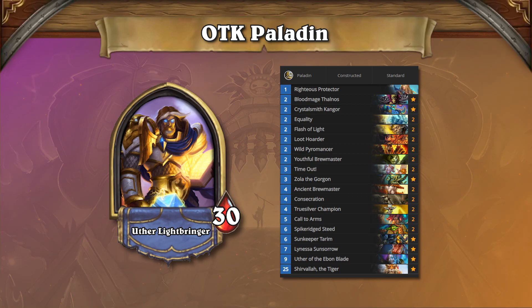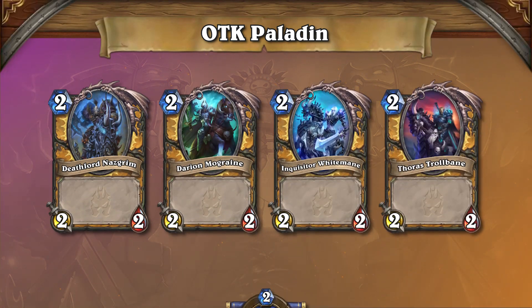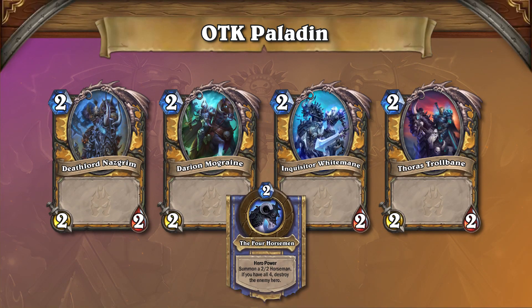The general game plan for this deck is in its name — defeating your opponent with the Death Knight. In order to pull off the combo, we need to generate all four horsemen from the Death Knight's hero power. Once you've assembled all the horsemen, your opponent instantly loses the game.